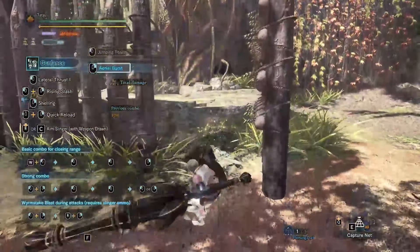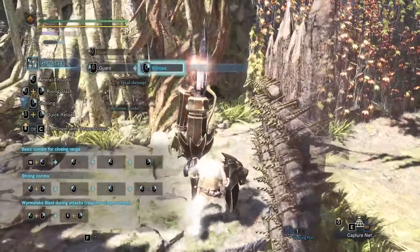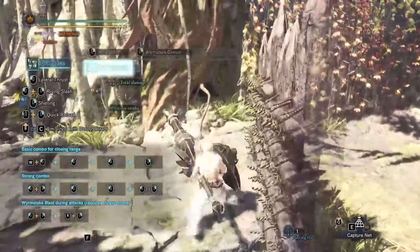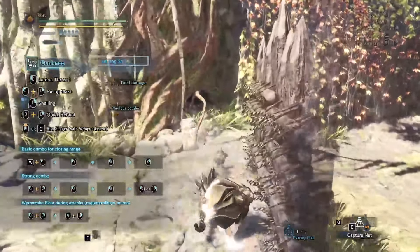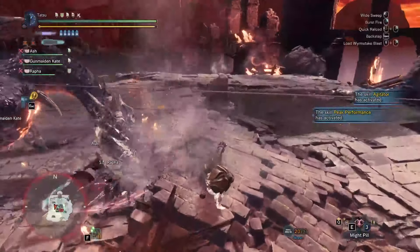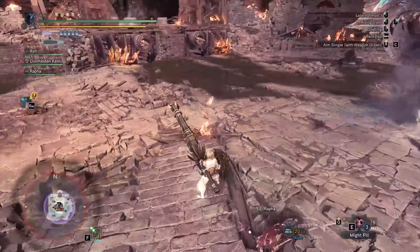The next weapon is the gun lance. It has a few options coming off the ledge, but the overhead swing is able to reverse your momentum back onto the ledge while doing a moderate amount of damage in the process. In addition, if you are out of shells, the attack will also reload all your shells. The attack can also be followed up with either a full burst, a slap, or a wyvern state cannon, giving this ledge spam a lot of options and utility. This gets pushed over the edge by the fact that the reverse momentum doesn't take you too far from the ledge, making the loop very fast. Personally, my favorite to use amongst all the available ledge spams.